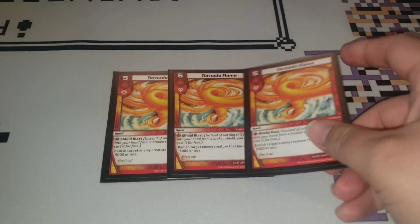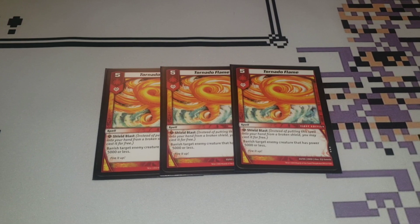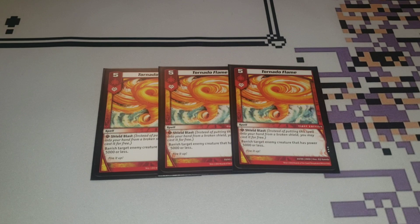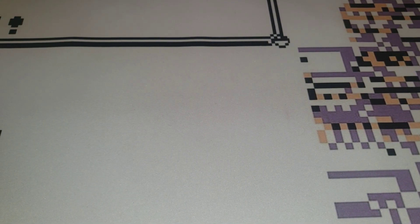For the last level five, we're playing three copies of Tornado Flame. It's a five-cost Shield Blast that banishes target enemy creatures that have 5,000 power or less. This deals with so much of the format — it's just really good removal. It's not as good as Terror Pit, but depending on the state of the game, a lot of times it's just as effective. When you get over that 6,000 mark things are more complicated, but Tornado Flame is a really good fire card for this format. Absolutely recommend it, and three-of because you have really no protection in this deck.